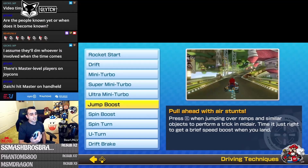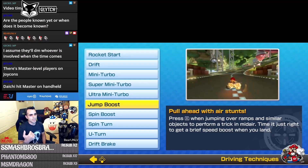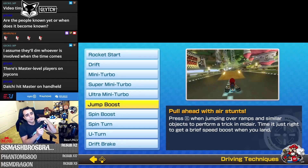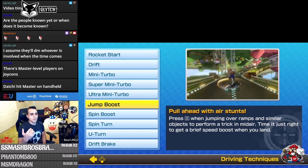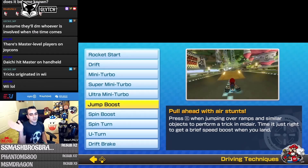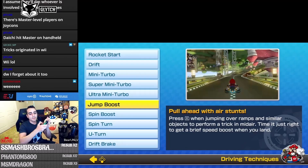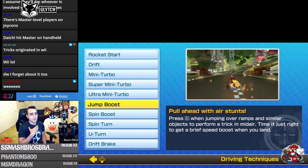The next technique is the jump boost. This originated on the Wii — when you hit a ramp, press R or shake your Joy-Con or pro controller to get a speed boost on landing. Shaking is a lot easier than pressing R. If you're using a regular game controller you'll have to press R, since you can't shake it.